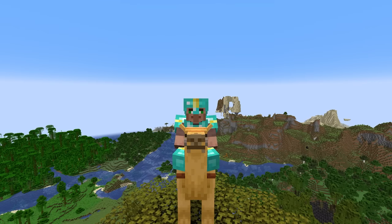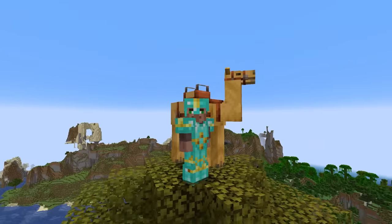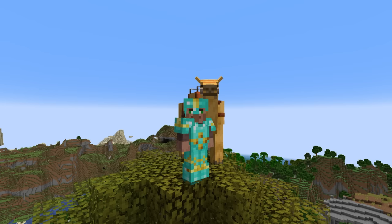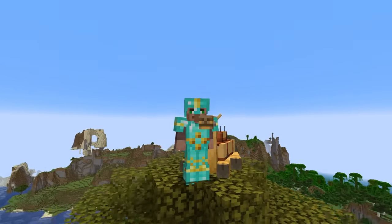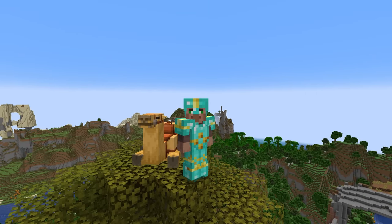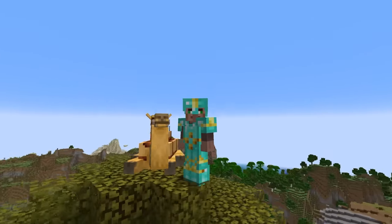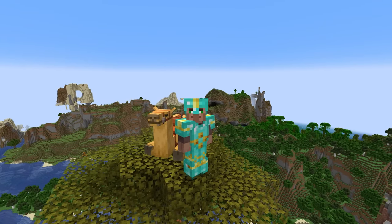Let's jump right into it. Based on my apparel and my ride, we have a few really cool things to go over. The first and latest is trimmed armor — this is just one set I'm wearing, the dune armor trim which you'll be able to find in desert pyramids. And right here you can see the brand new mob, the camel, which we've already seen in these snapshots.